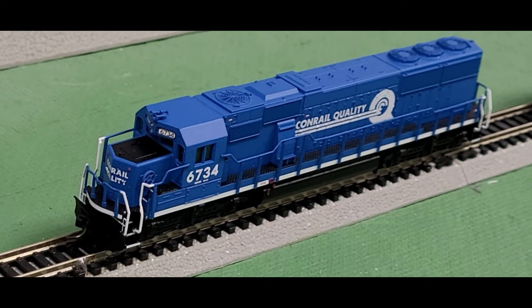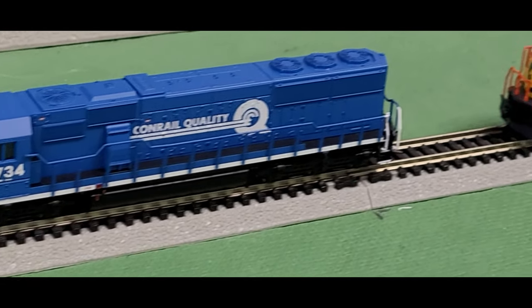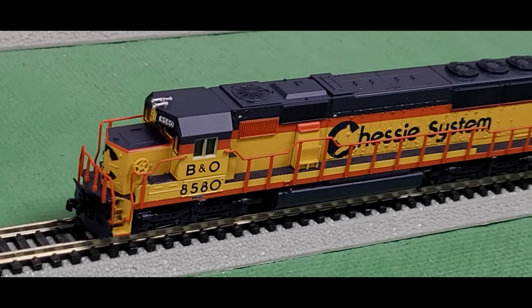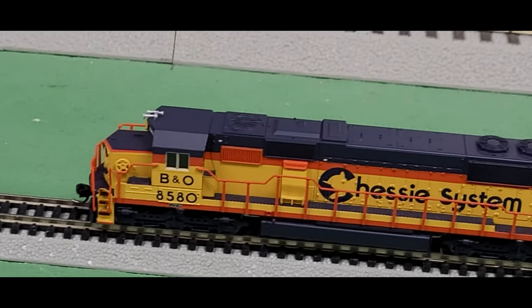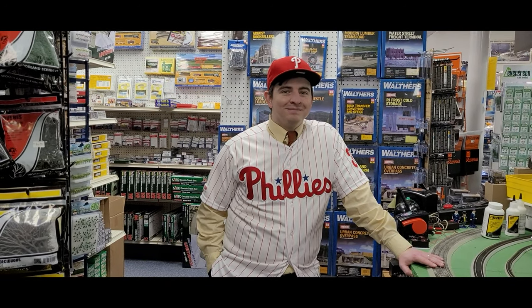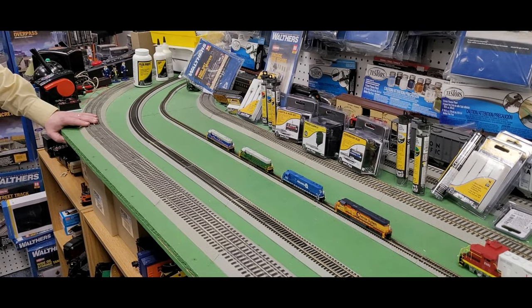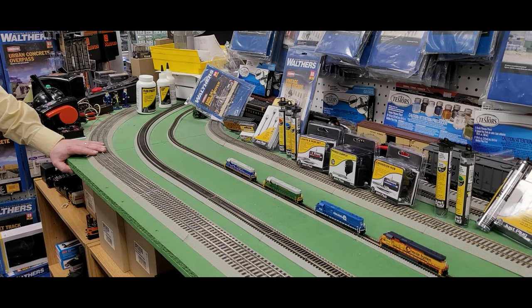We also have the Conrail Quality in that fantastic blue design, and another classic with the Chessie System cat logo. These diesel locomotives retail at Yankee Dabbler for $174.99 and feature ESU sound, LED lighting, and all the features you'd expect from a fantastic Atlas N-Scale locomotive. We're pitching lights out with these diesels — and let's hear what they sound like! Let's start them up, check out that horn, and the bell too.